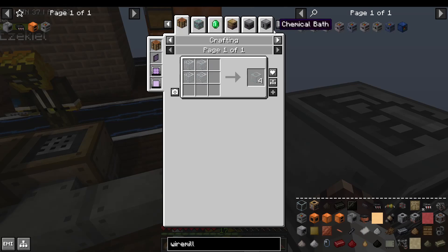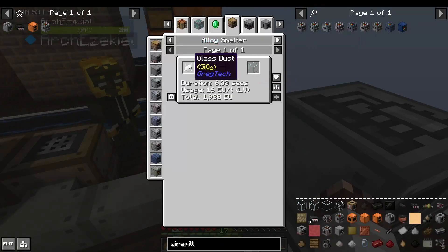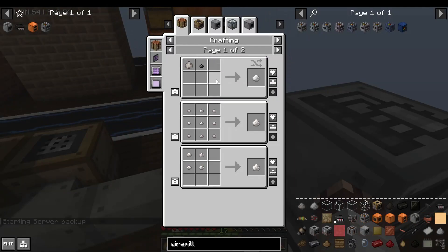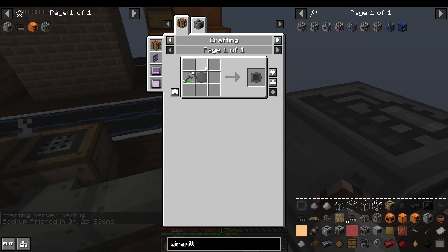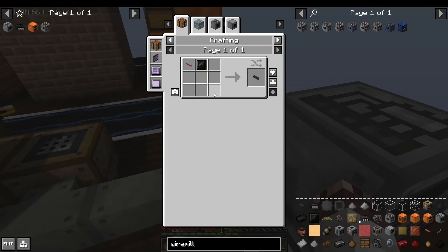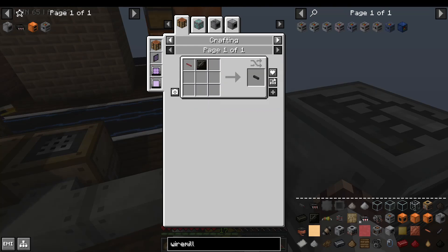But the only way to make glass is in an alloy smelter with glass dust. Glass dust is basically just sand and flint, but you need this casting mold for blocks, which requires an empty mold which requires steel. So we needed steel to be able to actually get the extractor. But once we got it, we were able to make rubber plates, which are the things you need to make wires into cables.